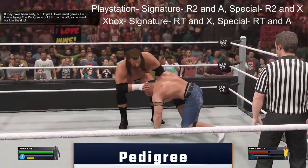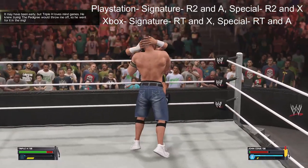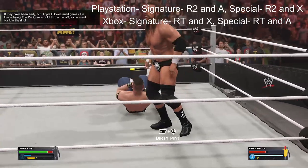The seventh objective is to do Triple H's special move, the Pedigree. When you get the signature bar up, do his signature first, and that puts you in position for the charged finisher, and it will transition into a cutscene.